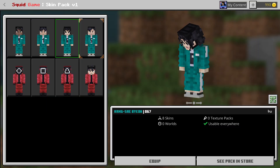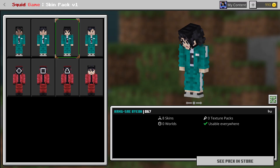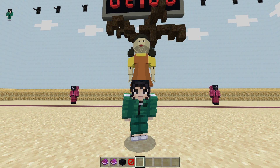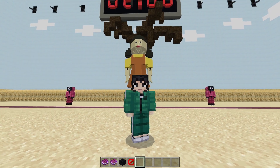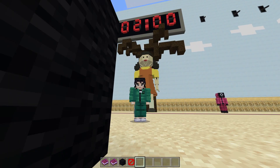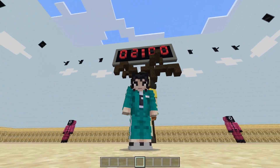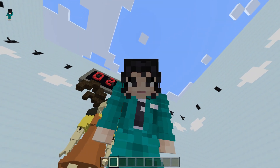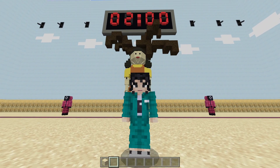Next we have player 067, whose name is Kang Sae-byeok. This is the second character — this is how she looks in the game. I really like the design. There was a fake armor piece on me that I've now cleared. This is how she properly looks, and it makes sense that they have the vest on the skin. From the back it looks good too.